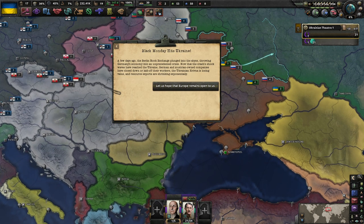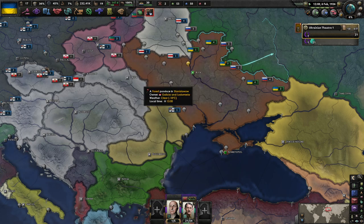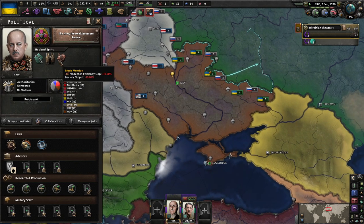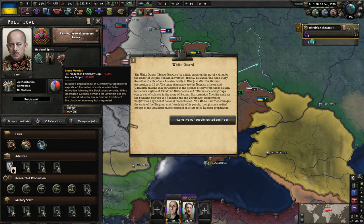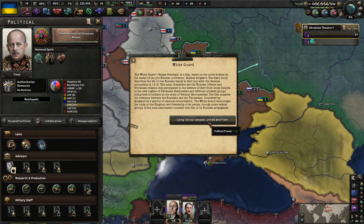Black Monday has hit Ukraine. A few days ago, the Berlin Stock Exchange plunged into the abyss, throwing Germany's economy into an unprecedented crisis. Now the shockwaves have reached Ukraine — German and Austrian companies have closed down or laid off their workers. The hryvnia is losing value and resource exports are shrinking exponentially. Honestly, not a terrible Black Monday. 10% production cap and negative 25% factory output — not great, obviously, but by no means the worst I've ever seen.